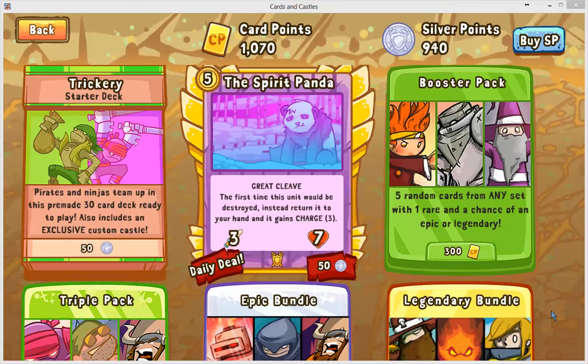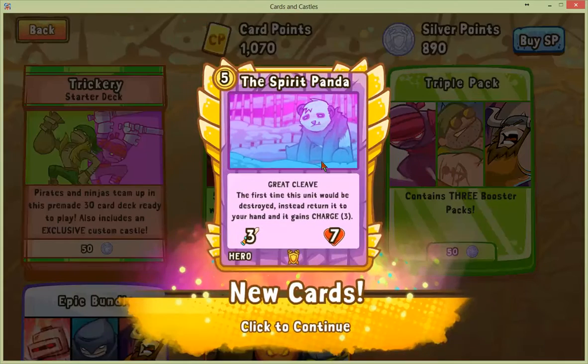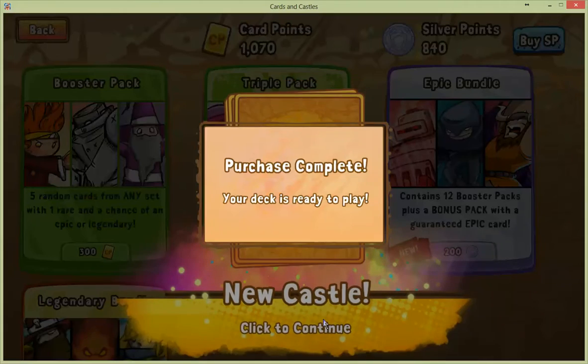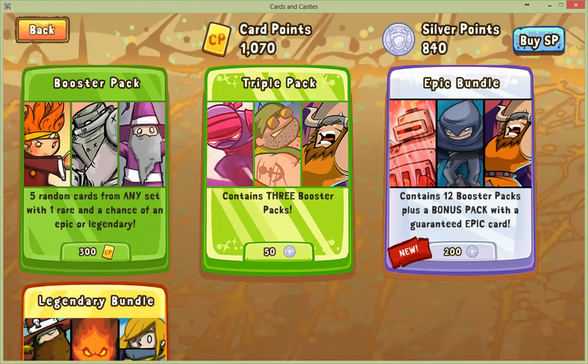Welcome to HardNerdCafé. I'm Dan, and as you can see I have plenty of silver points. I'm gonna do some shopping. First I'm gonna get the spirit panda — I hear he's good. And then I'm gonna buy this deck. Oh, I got a new castle. But the main thing is I'm gonna buy this legendary bundle and open it.